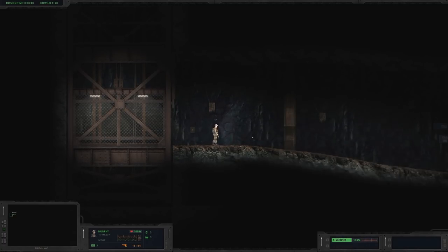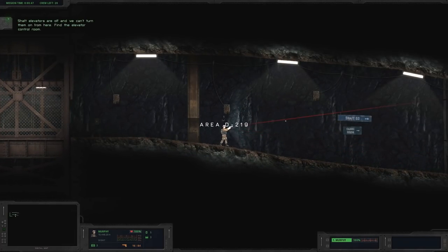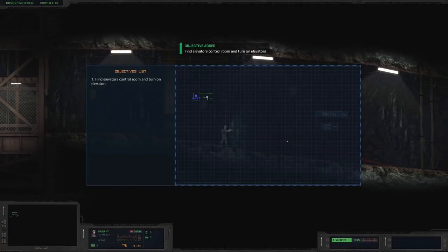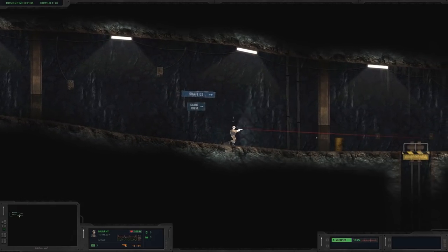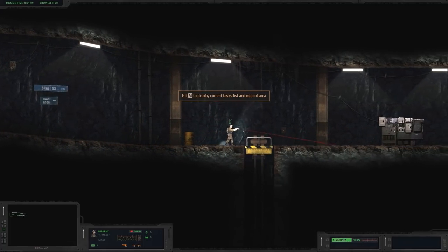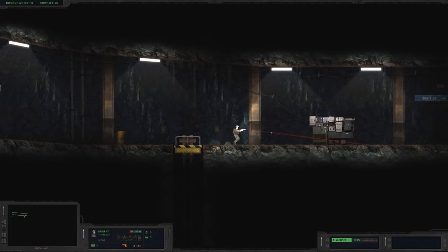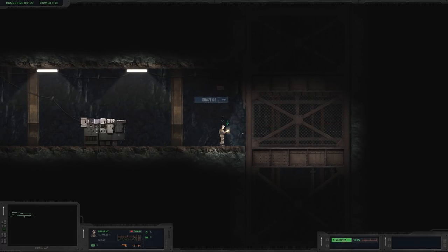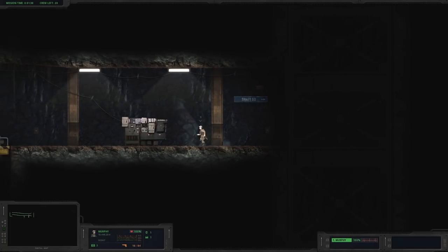Alright, we have no objectives yet... here we go. D219 is what we're looking for — find the elevator control room and turn on the elevators. Got it. Murphy: scout shaft 03, crane room. There's only one way to go so far. Here's the elevator to shaft 03 — that's our ultimate destination. But checking it... yep, no power. Let's go find the control room and turn on the power.